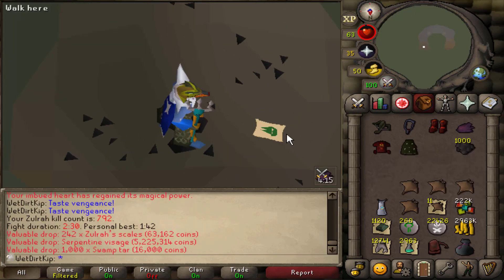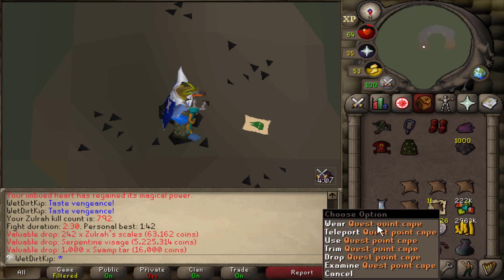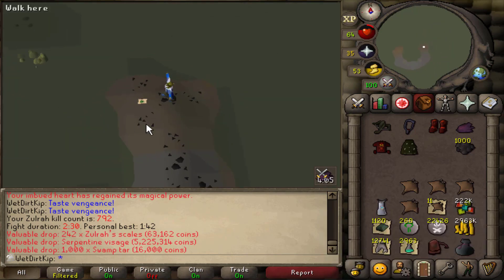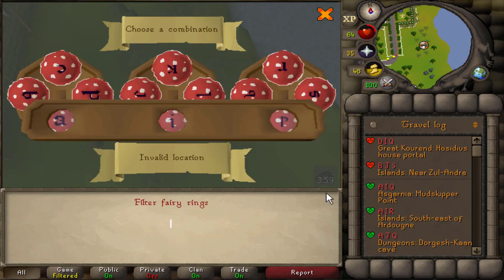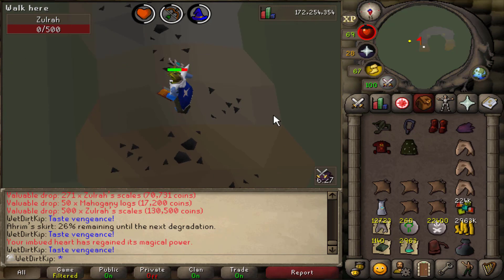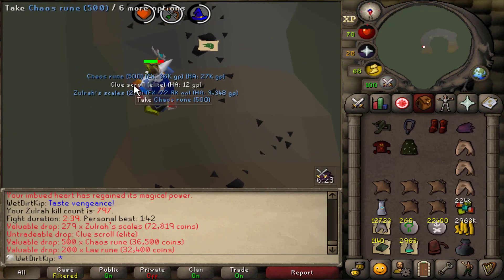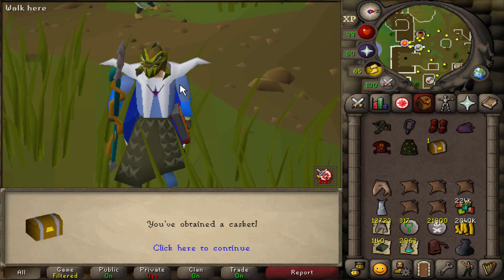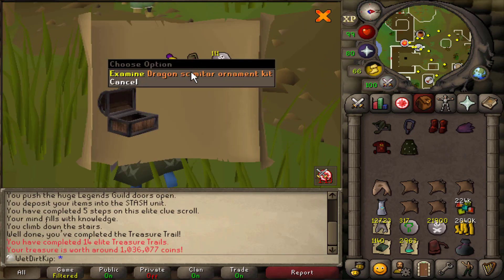There's 20,000 more scales — at least we're getting back to the drop rate now. That's 10 mil GP worth of scales. Between those last few drops, that has pushed up the scale stack quite a bit. Let's get an Onix now, probably. I'm surprised we've only gotten one Onix. And my Onix! Ooh, an elite clue. Hey, we got the elite casket — let's see what we get.